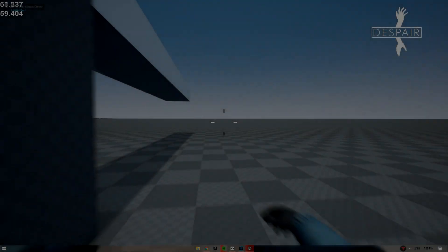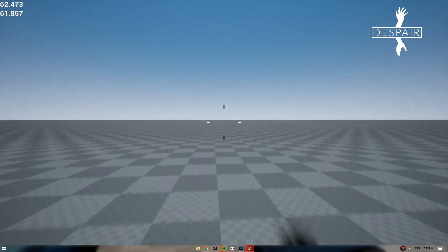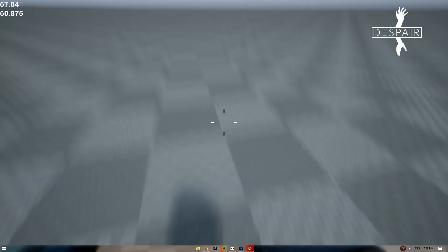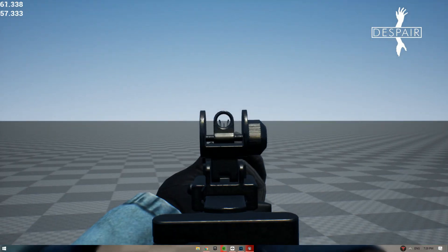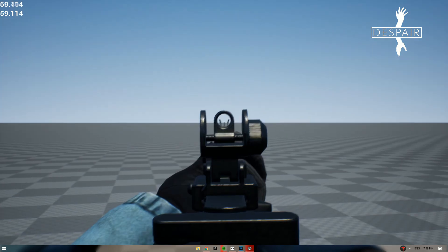Dynamic Crosshair is now in the game. Big thanks to Osman, an Unreal Forum moderator who made most of the programming for this one. The crosshair is not tuned yet, but it is a good way to show your pace. Bullet Tracers are now in the game as well, although they are a work in progress, as the damage system is currently raycast based.